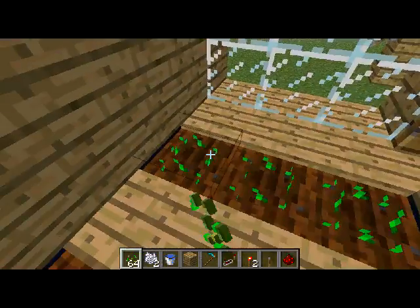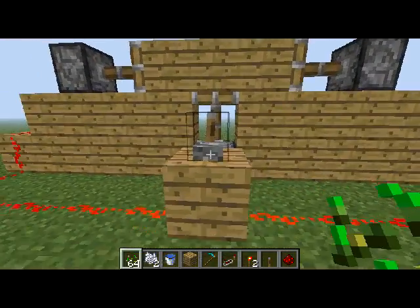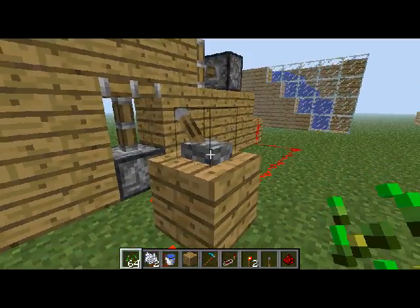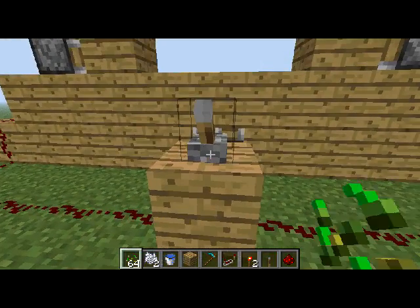I'll show you how to make it — I won't do a step-by-step, I'll just show you the mechanisms and let you guys do whatever you want. Here's basically the gate that lets the water in and out — you fill it up and it opens and shuts for the water to pour out.